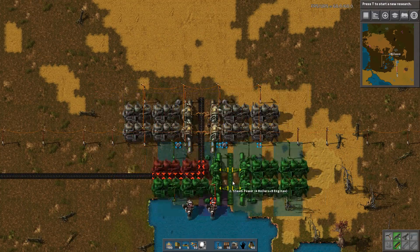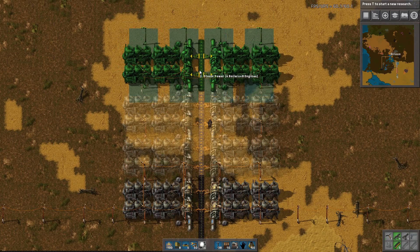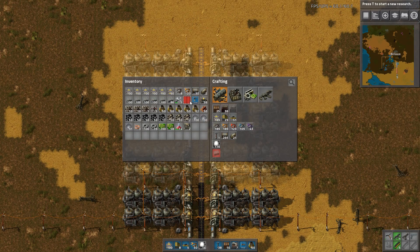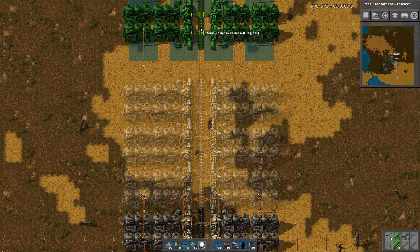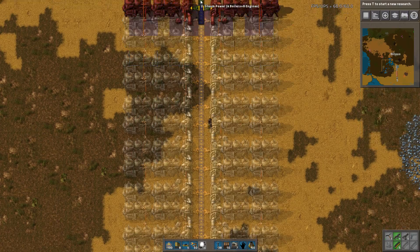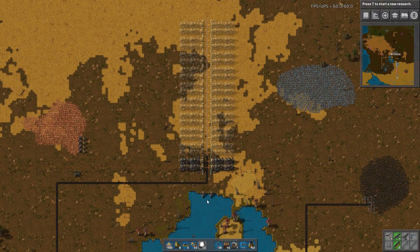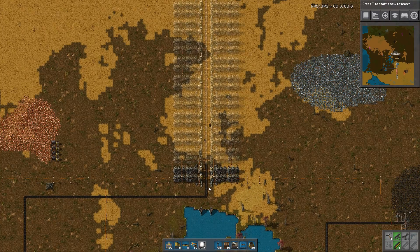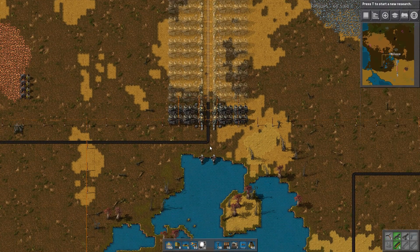From here, this power unit can just be scaled up — two, three, four, five, six, seven, eight, nine, ten. That's what can be supported by two pumps, which is quite a lot. At this point you'll need to scale up to a red belt to keep feeding this line — that's very important. You can also run more belts, but remember to scale up the coal supply or switch to better fuel such as solid fuel.